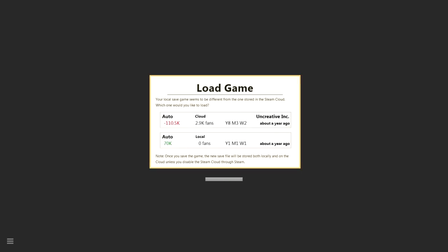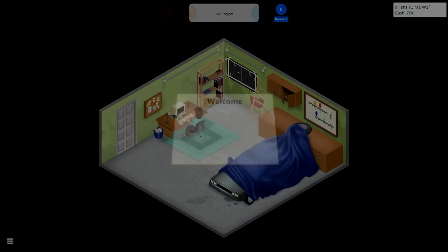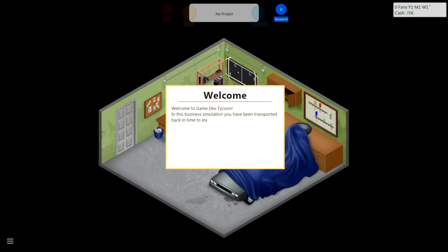Load Game. Your local save seems to be different from the one in storage. Which one do you want to load? Negative 110.5 thousand, or... I guess I'll go with this one, because I think this is to start us off. Alright, here we go, and now we start off.